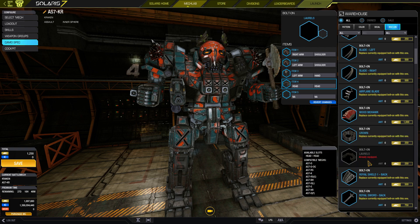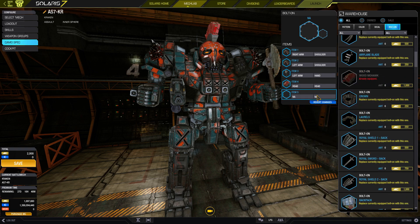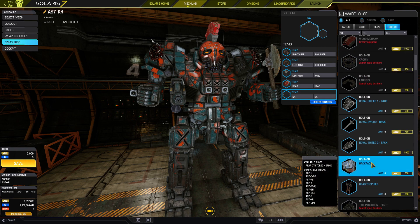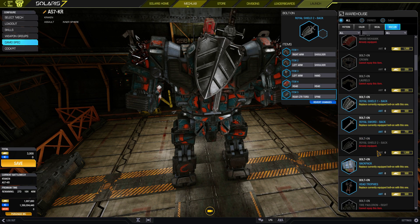A new customization option has been added with bolt-ons. These can be earned or purchased within the Solaris game mode, and give cosmetic attachments for arms, shoulders, elbows, spine, and back of a mech.